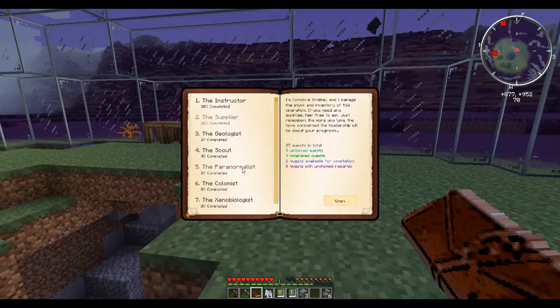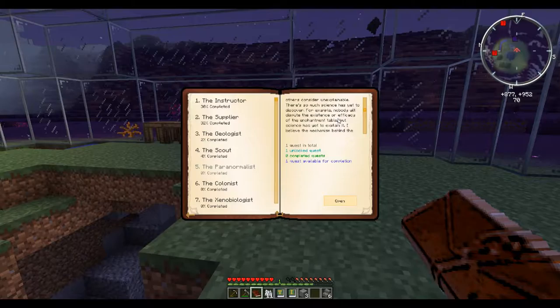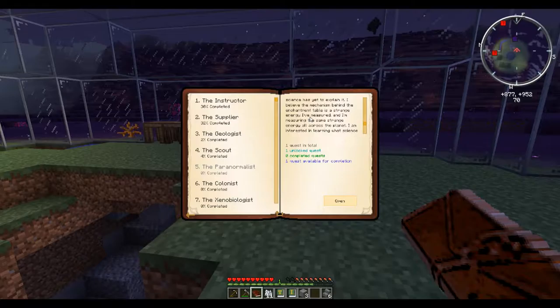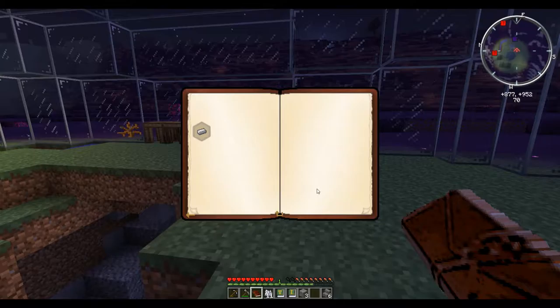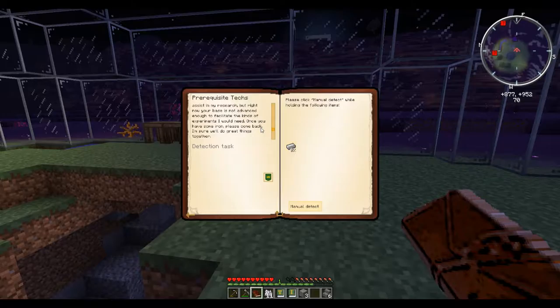What do we do now? Let's read what some of the others are. Paranormalists. I'm Dr. Sprouse, quantum physicist by degree but I do little of everything. I try to explain what others consider unexplainable. There's so much science has yet to discover. For example, nobody will dispute the existence or efficacy of the enchantment table, but science has yet to explain it. I believe the mechanism behind the enchantment table is a strange energy I've measured, and I'm measuring the same strange energy all across the planet. I'm interested in learning what science hasn't dared reveal. Perhaps we can learn together. Sounds good. Pre-requisite text: I appreciate your willingness to assist in my research, but right now your base is not advanced enough to facilitate the kinds of experiments I would need. Once you have some iron, please come back. I'm sure we'll do great things together.